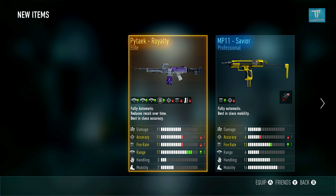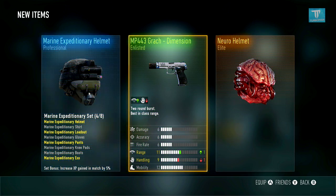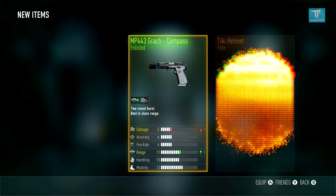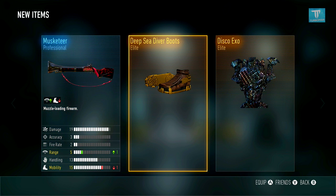Then we get the Pytech Royalty! We're getting some crazy weapons here — this is a damn good supply drop session, it definitely deserves a like. I don't know what the like goal is gonna be yet, but if we get one of these legendary weapons it's gonna be high. Alright, seven more to go — lucky number seven, it's turbo time!